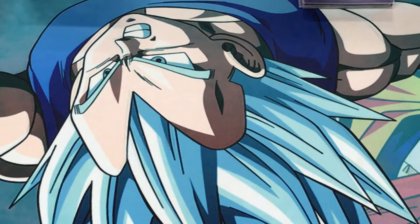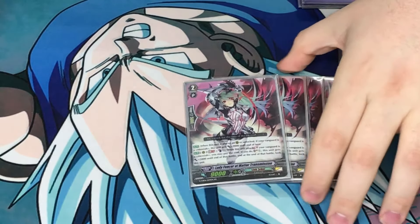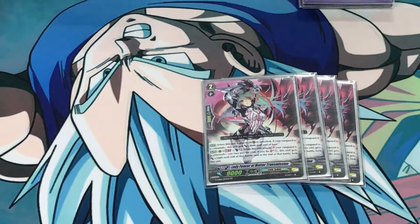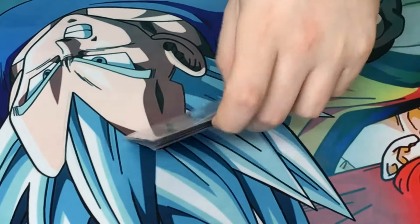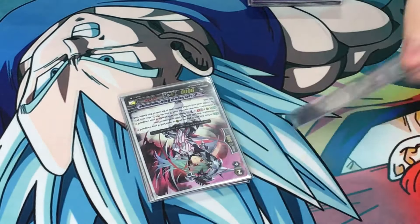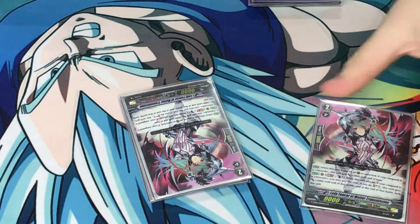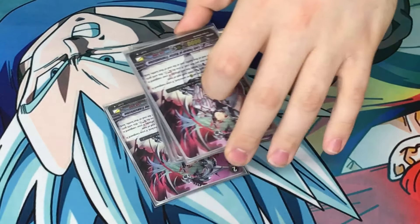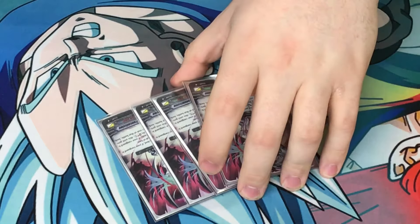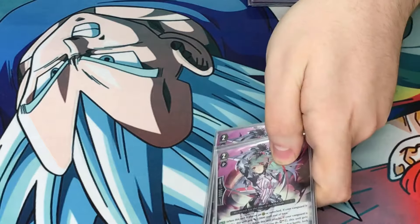Alright, grade 2. My favorite grade 2 — Lady Fencer. No matter what type of build you go with, either the Awakening Messiah build or the self-locking build, she will always be a staple of 4. I can't see her not being a staple. It's just so easy to attack with her — it's a 16k attack for most attacks. Easy boosts to make 21k columns. And she gives you the soul you might need for the deck. She's just a staple, and she is amazing.